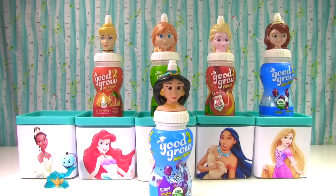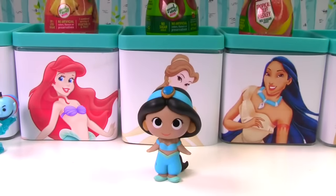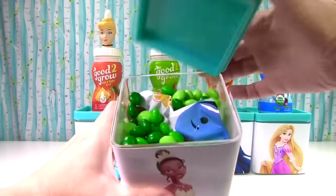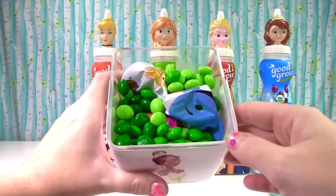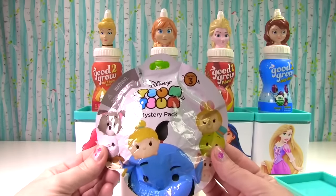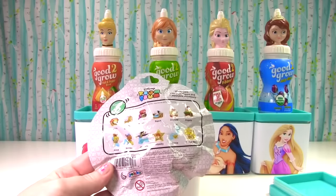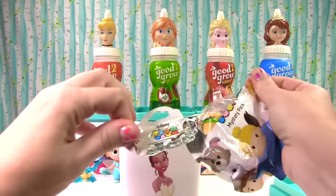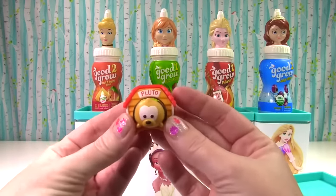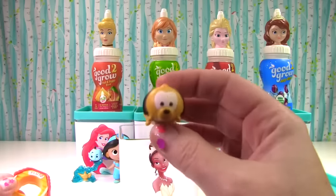We can reverse Maleficent's spell. Welcome back, little Jasmine! Thanks for changing me back. Time to move on to Tiana — Tiana's looking so pretty. Let's see what she has for us. Lots of green, just like a frog. What is in all of these green M&Ms? It is a Disney Tsum Tsum mystery pack. We could find the Genie, Jasmine, Alice, Tinkerbell, or even Pluto. Who did we find? We found Pluto! Look at little Pluto in his doghouse — it even has his name on there. We can pop him out.